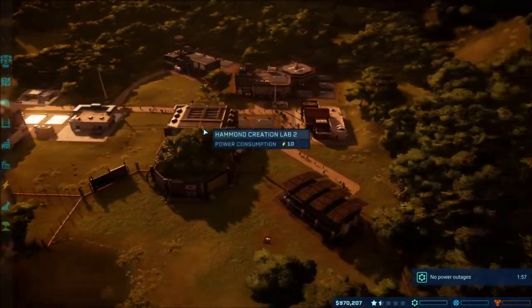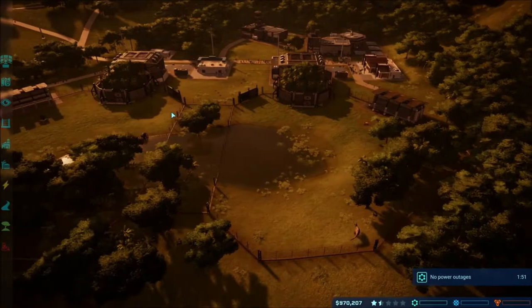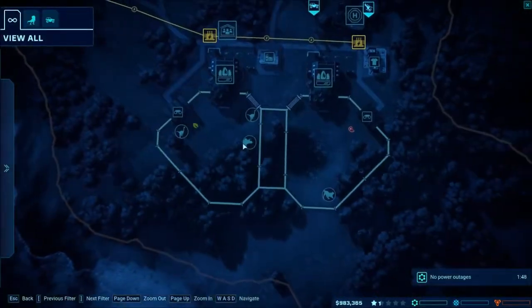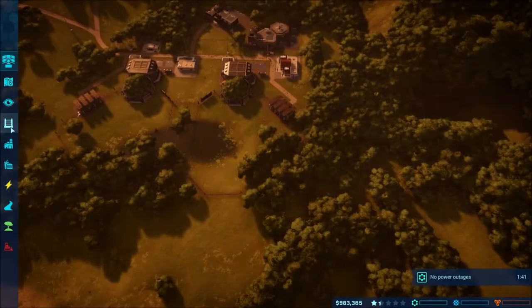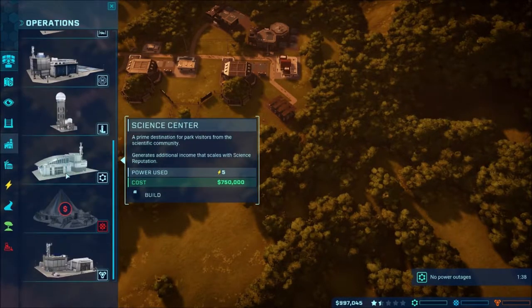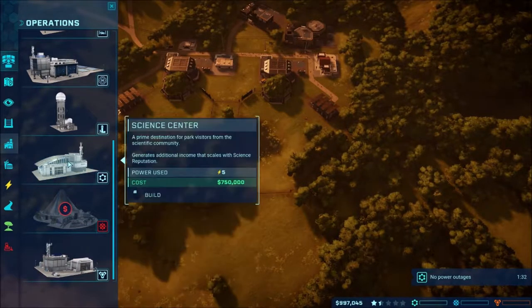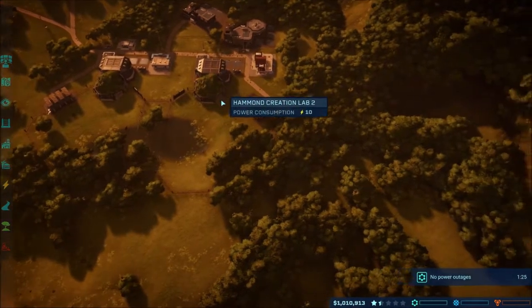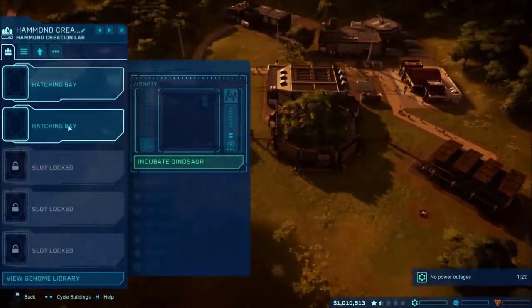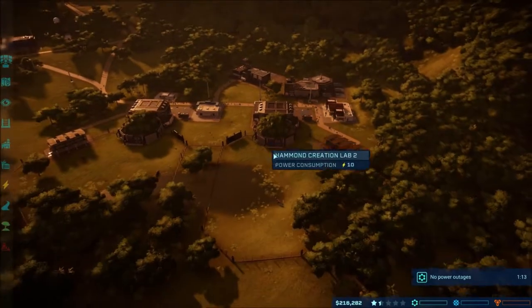What else can we put in? The only thing I can think of is dinosaurs that make money. What kind of stuff do we have? We have a trike and two Struthiomimuses. We have stuff unlocked — we don't have enough money but I know stuff like this will make us money, it just costs a lot to get going. We just hit a million dollars! Let's go ahead and add another Ceratosaurus in here, just to hopefully get us going.